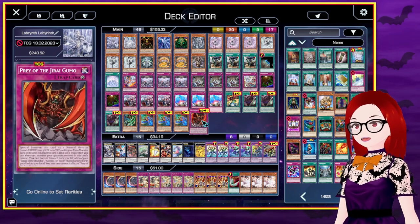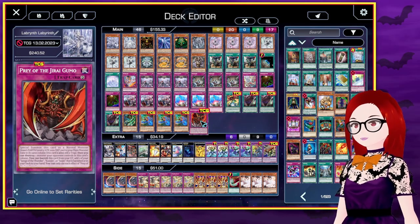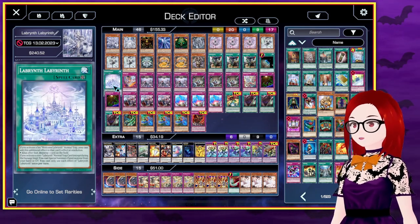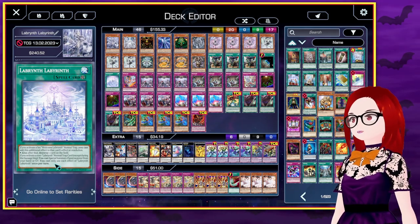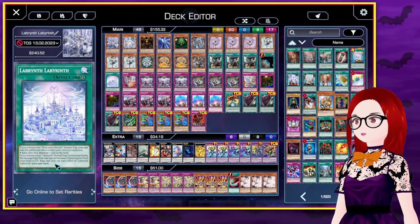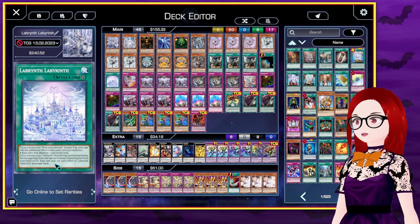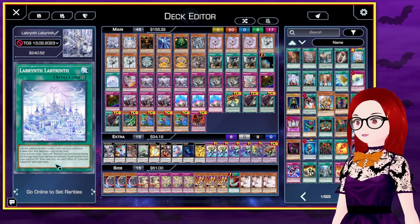Prey of the Jiragumo is a trap card, but it's not a normal trap card, which Labyrinth is very focused on normal trap cards, so it's not as good as it could have been. We have Terraforming in order to search our field spell — Labyrinth Labyrinth — which is the whole joke of this deck. The Labyrinth field spell has an effect where if you activate a set Welcome Labyrinth normal trap, you can activate an additional effect to destroy a card on the field. And if you activate a non-Labyrinth normal trap card, you can special summon a fiend monster from your hand or graveyard.